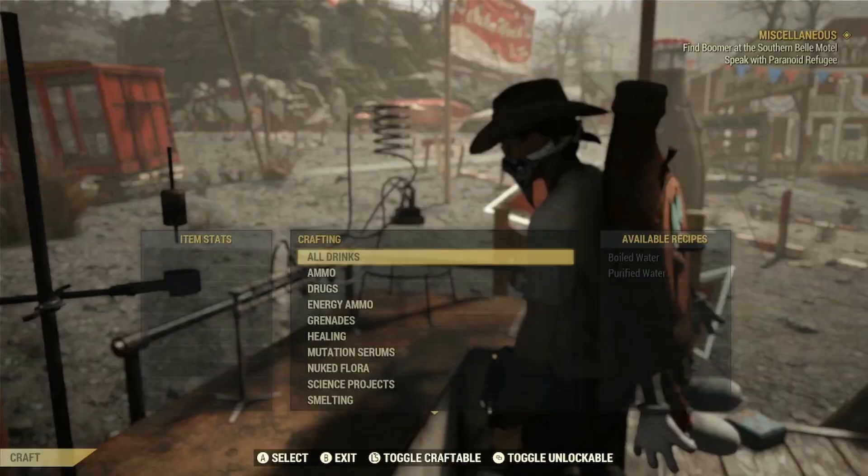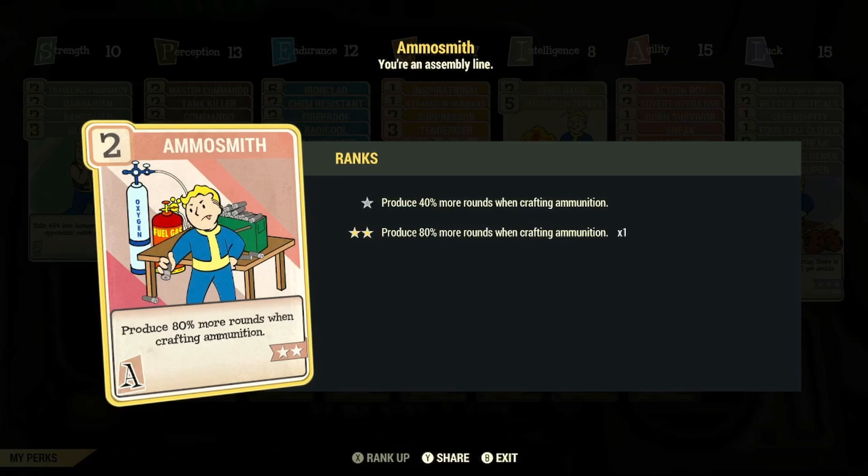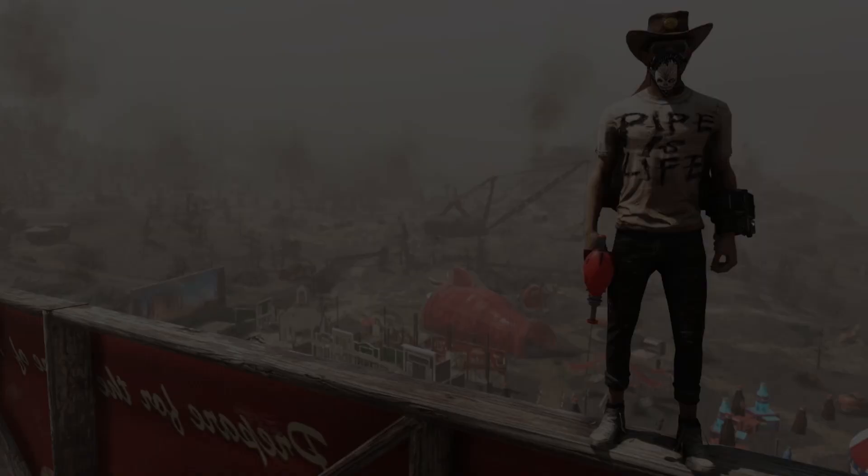After roughly 20 minutes of server hopping you can gather yourself a ton of Nuka Kola Quantum. Then head back to a chemistry station and when crafting the ammo, make sure you have the Ammo Smith perk card, Super Duper, and the Ammo Factory Legendary perk card equipped — and you'll be able to craft four times the normal amount of ammo. Honestly, you're going to be stocked up for a while once you craft these.